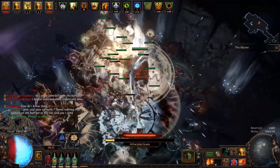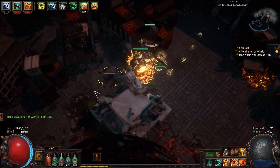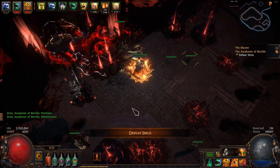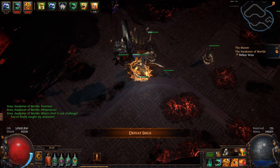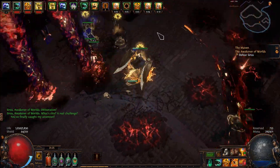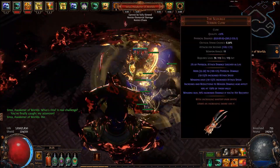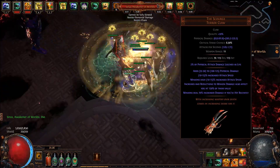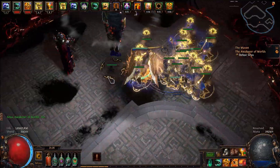Now I will show you the gear that I used to kill Sirus at Awakener level 5. This was by far the cheapest character I used to kill him, with a budget of less than 2 exalts. The footage will show me dying one time, but I was able to do a deathless run at Awakener level 6 with the same gear. There are also people that killed Sirus with even worse gear than I had. I bought the Scourge, which is our best-in-slot weapon for this build, for only 80 chaos about 5 days into the league. If you progress slower or start later, the price of the item will be far cheaper.